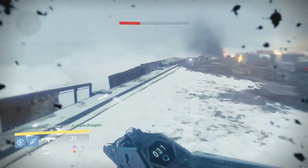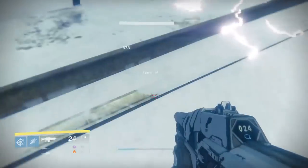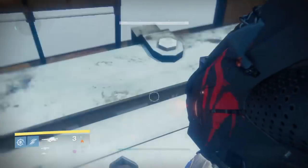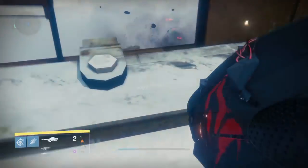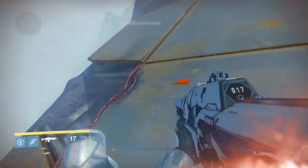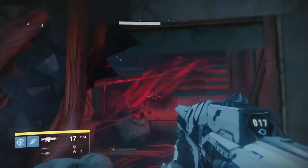Monitor number three is a bit out of place. Once you've destroyed the siege engine and it fell off the Cosmodrome wall, jump off the back side of it. Continue back from where you came on the Cosmodrome wall and go on the left side. You'll notice a SIVA node poking out of the side of the wall — shoot it and it will destroy the wall, creating an entryway to the hidden room where the third monitor is located.